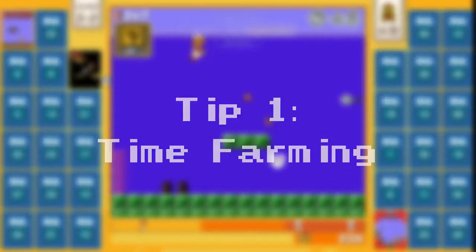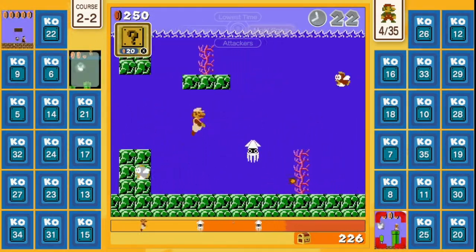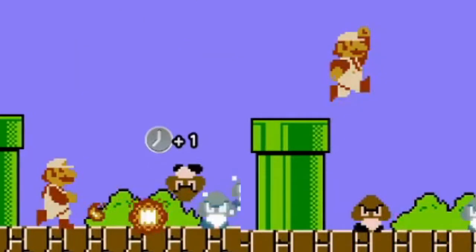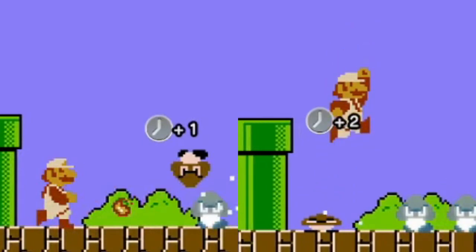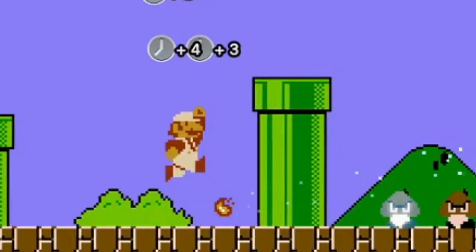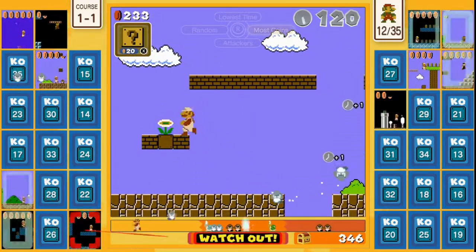So let's get right into our first tip: time farming. You can't be the last Mario standing without having the time to do it. Each enemy you defeat puts more time on your timer. How much time you get from each enemy depends on how you defeat them. A fireball generally gets you one second of time on your clock, but stomping on that same enemy will give you more time. If you can manage to stomp multiple enemies in succession on the same jump, you will get an increasing amount of time for each stomp. This also works with enemies you defeat with a star.